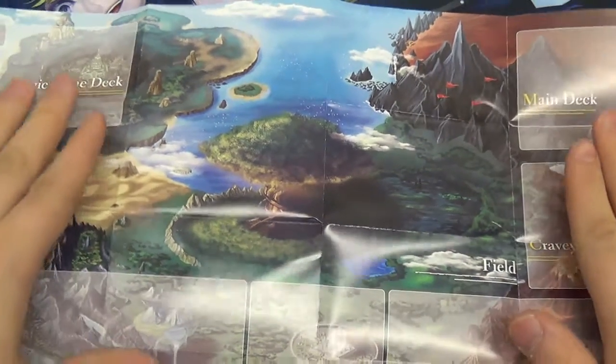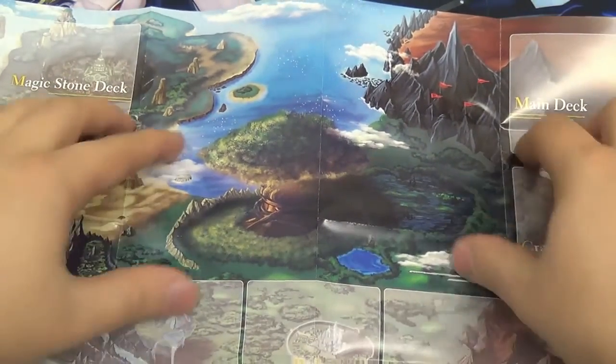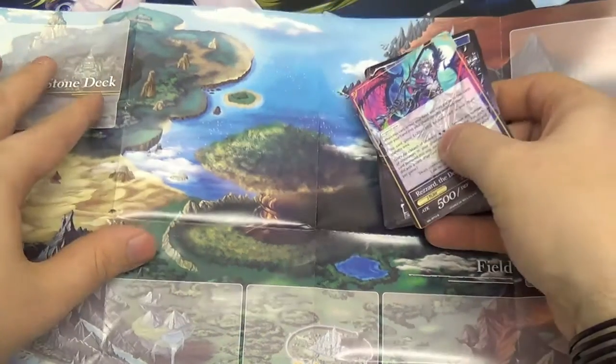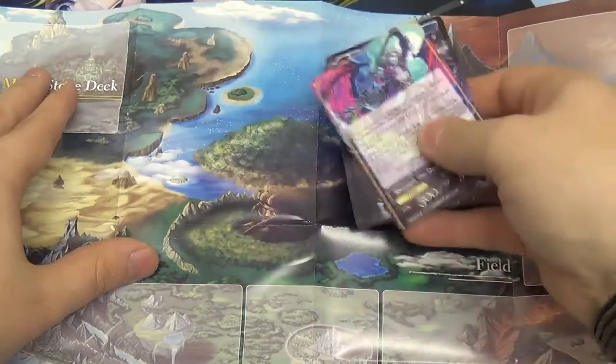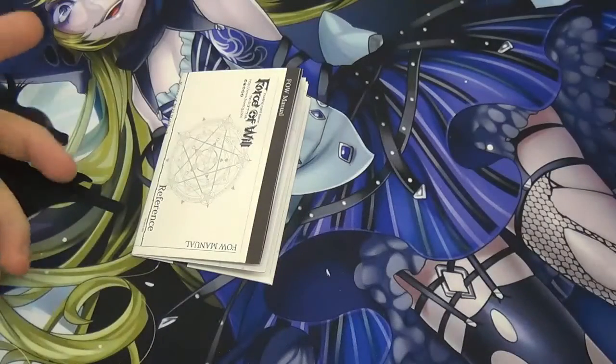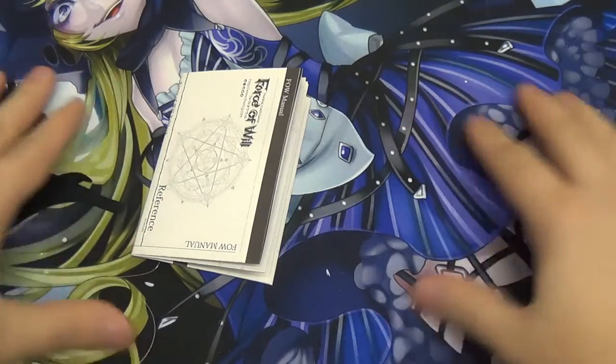However, unfortunately it is a little bit small, as you can see from my hands. You're easily going to start running out of room — a couple of resonators in play and you're going to very quickly start running out of room on this mat. The first few games will be fine, but after that you need to upgrade to something like a nice pretty mat like Jack Alice.